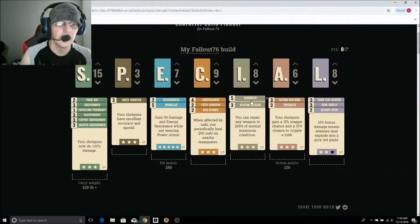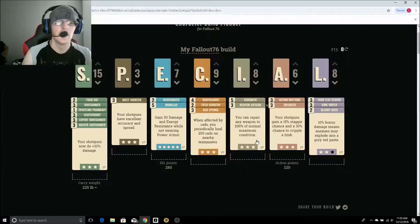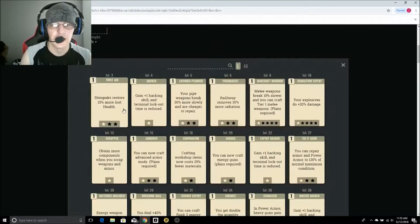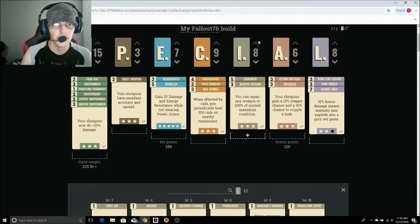Over in Intelligence — because we want to be able to get all of the great mods for our shotguns — we go with Gunsmith so that we get 50% slower weapon degradation and can craft up to tier 5 guns. And then Weapon Artisan so that we can repair our own shotguns up to 200%. Now, if you have somebody in your team who's going to be your crafter class character, you really don't need Gunsmith or Weapon Artisan. You could instead get things like First Aid, Pharmacist, and other perks — but all of my gun builds go with Gunsmith and Weapon Artisan so they can keep control of their own weapons.